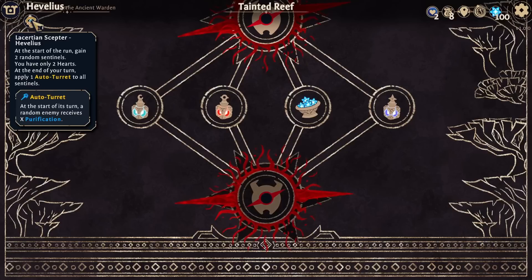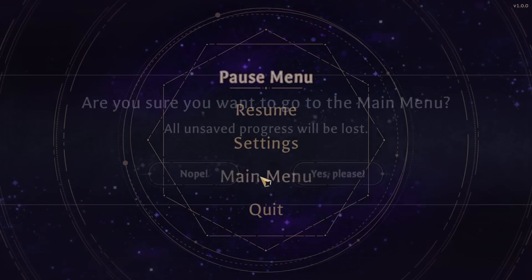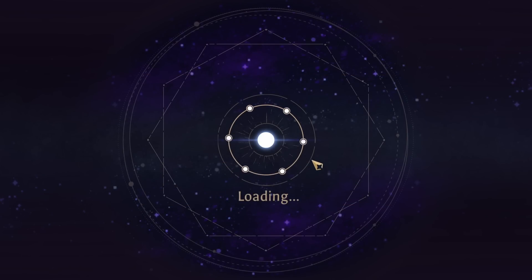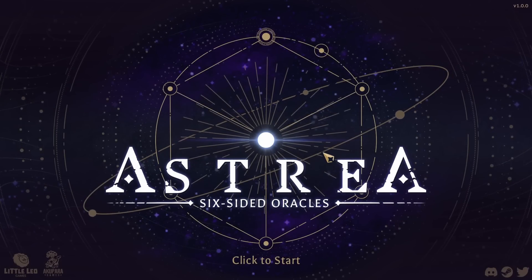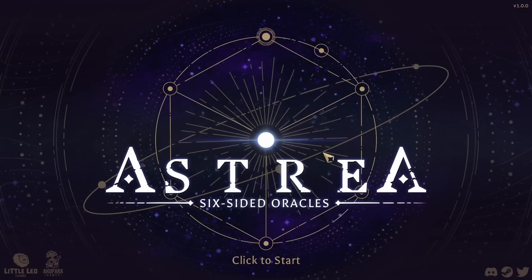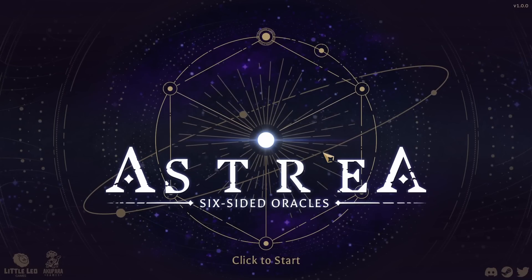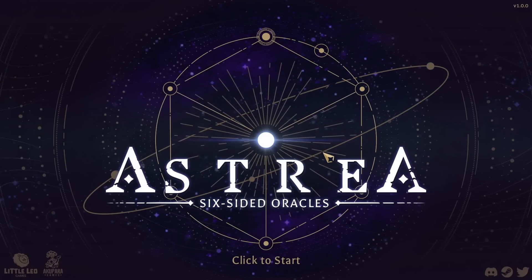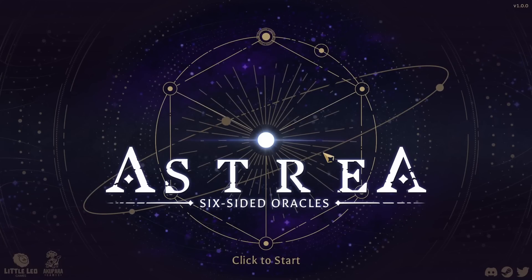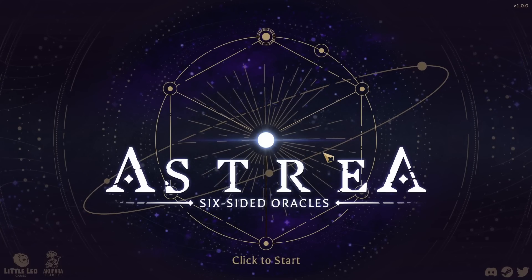Start of a run, gain two random sentinels - you only have two hearts. At the end of your turn, apply one auto-turret to all sentinels. Okay, he seems pretty fun. For now though, this is a good stopping point for me, so I will see you guys in the next episode of Astrea Six-Sided Oracles. Like I said, I'm going to try and do at least one win with every single character. It's a good warm-up game for me, and I just love this game too much to leave it at one video. I don't generally go all in on roguelikes anymore just because busy and also YouTube's algorithm, but I'll make an exception for this one. I hope you guys enjoyed this - I'll see you next time. Thanks for watching.